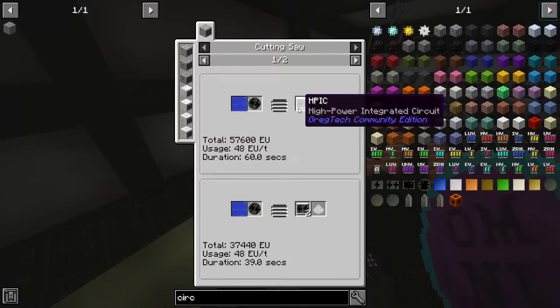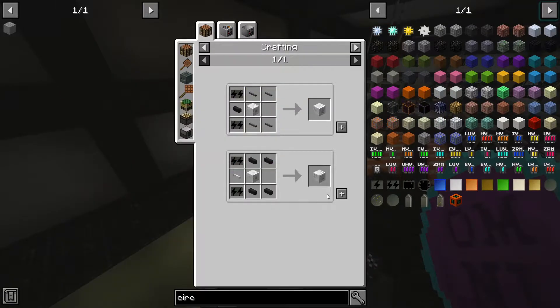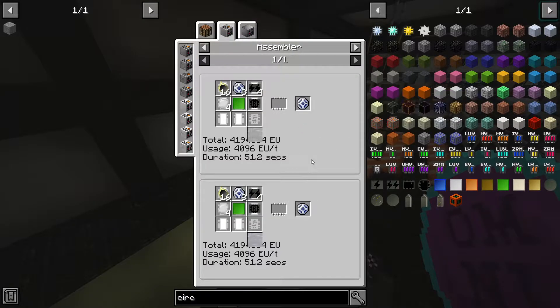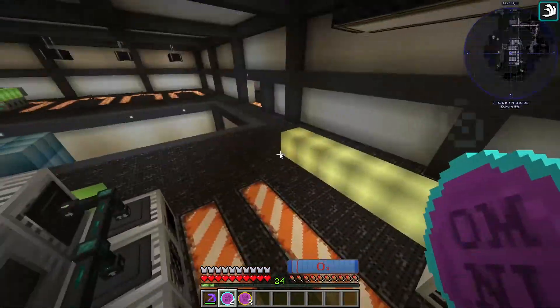Red alloy, we get the high powered one. And this allows us to do UV — ultimate voltage and max voltage too. So yeah, we'll need to do that eventually too, but not for a little while.